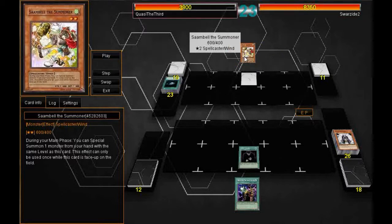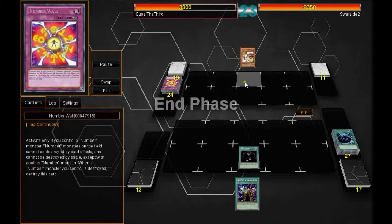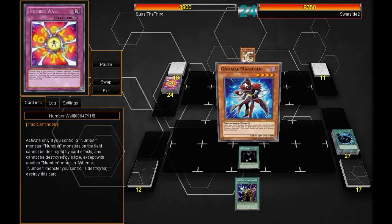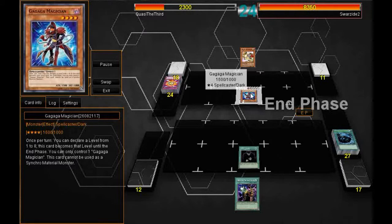He doesn't want to summon his Sam Bell the Summoner — he wants to save that for an Xyz play later, so he doesn't summon it to poke for 600. I get rid of the Magical Mallet. Unfortunately I draw the Mystical Space Typhoon and take out his Number Wall — I probably should have saved that. He's able to go in for 1500 with his Gaga Magician.